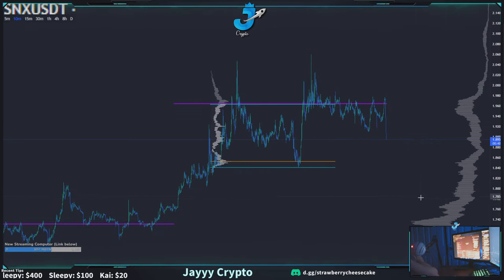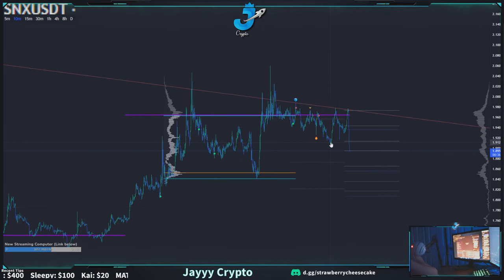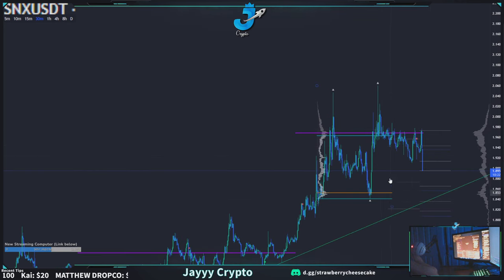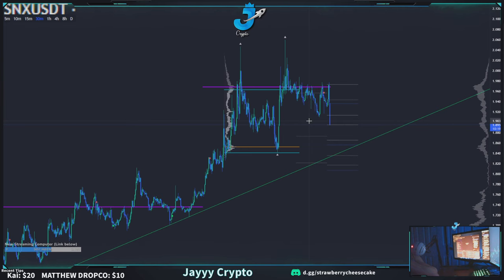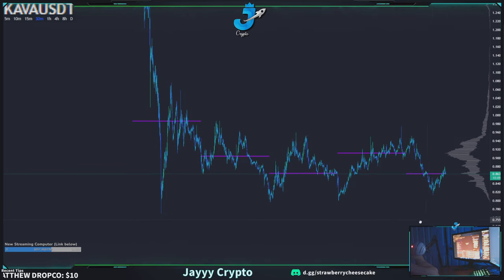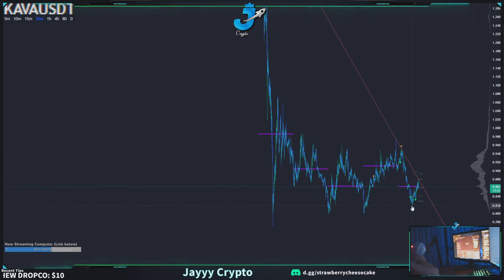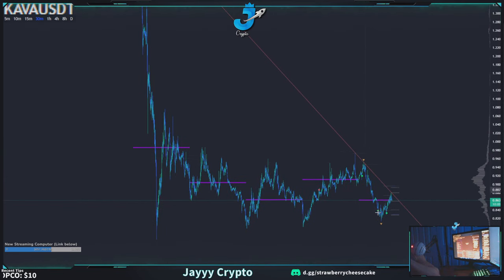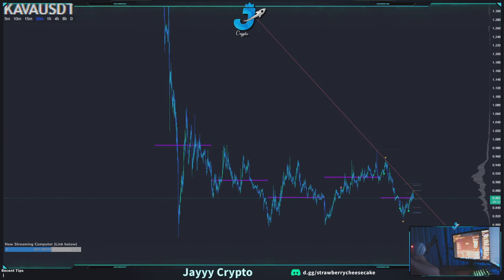SNACKS — we talked about this one the other day. We talked about it yesterday, and look at that — it is dumping hard. I'll have to go back and review the tape. KAVA — we said it was a good long yesterday somewhere down here. It's still making higher highs and higher lows. I think it was just down in this range when we talked about it last. It still has good structure.